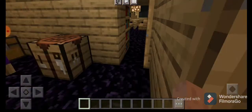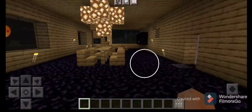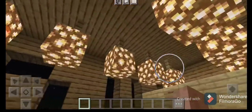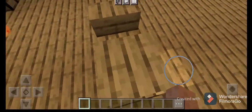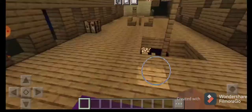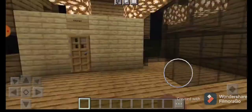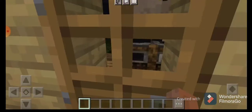Let's go upstairs. Yeah, here are some lights for decoration, here is a table and some chairs, and this is the crafting table. Here are some chests and a bed.